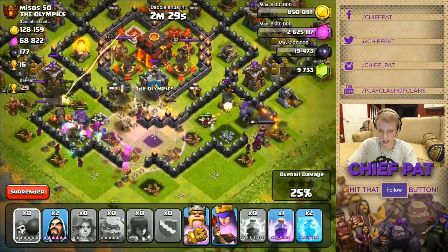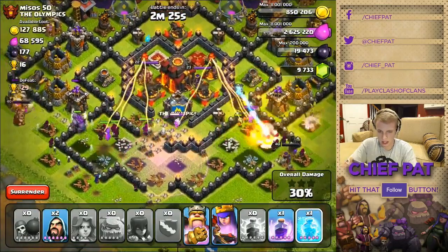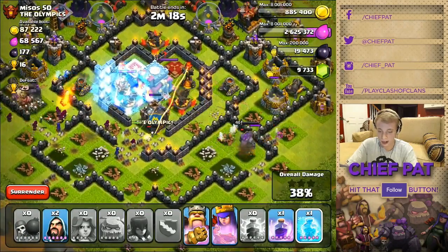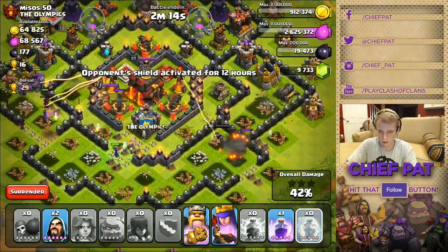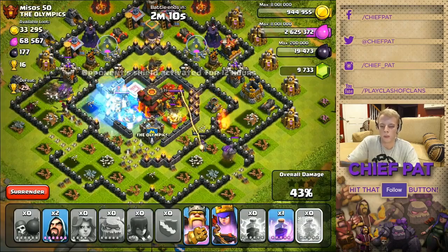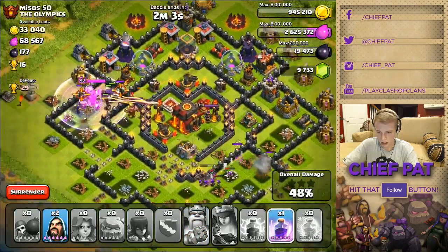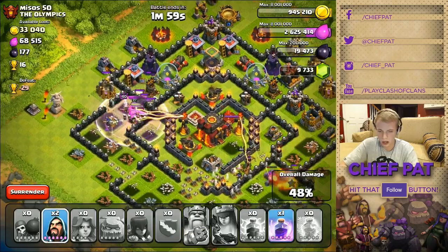King's going off to the left and queen's going to the right, so that's not very good. That inferno tower — I'm gonna freeze it. I still have all the hero abilities but my guys have gone in such different directions that I'm in a lot of trouble. This is probably not gonna get the town hall. Gonna freeze the second inferno tower. I think the problem with this raid is I dropped my stuff too early — I'll try to drop it a little bit later next raid.